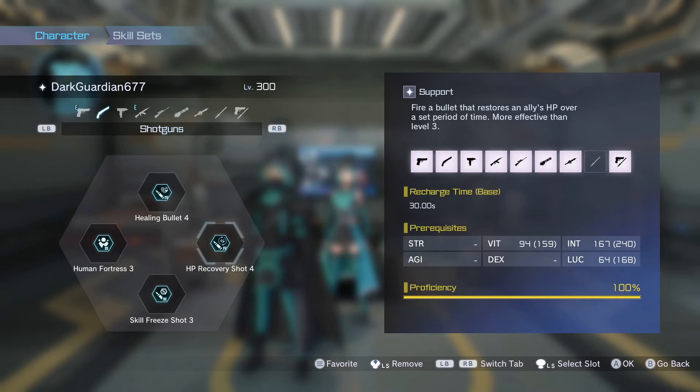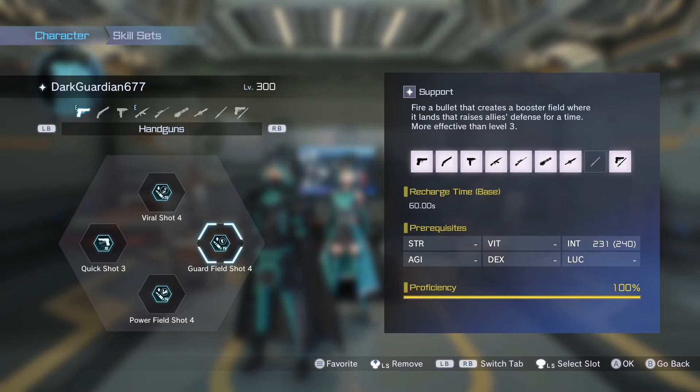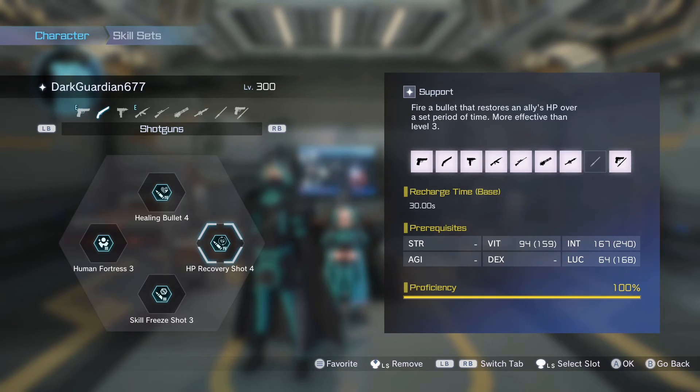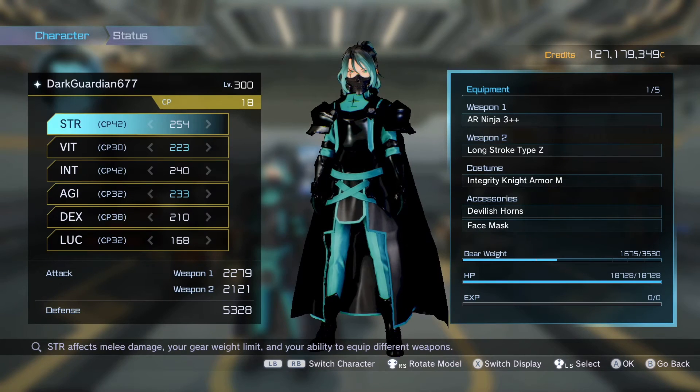The build is going to be way more powerful on PC. The healing bullet says about 8 seconds reload but it actually goes in less than one second — technically like two but more like one, because by the time I shoot and the gun drops back down it's already loaded and popping back up. That's not even with the Handgun Art. If I want to get crazy I can pop the Handgun Art and spam Power Field, Guard Field, Viral Shots, Quick Shots, Healing Bullets, HP Recovery, and AD shots.